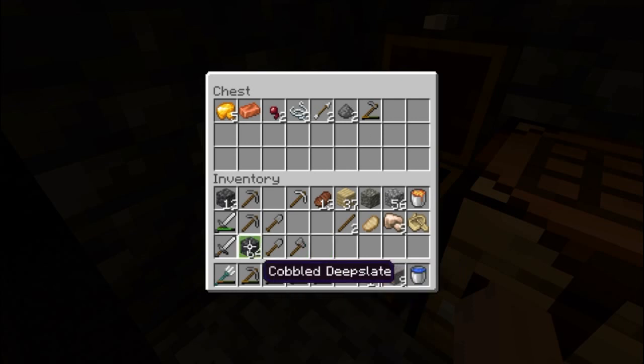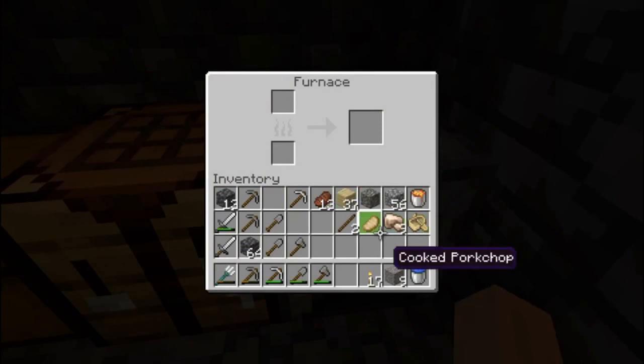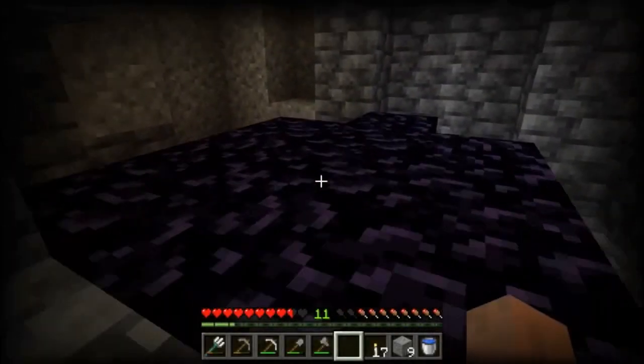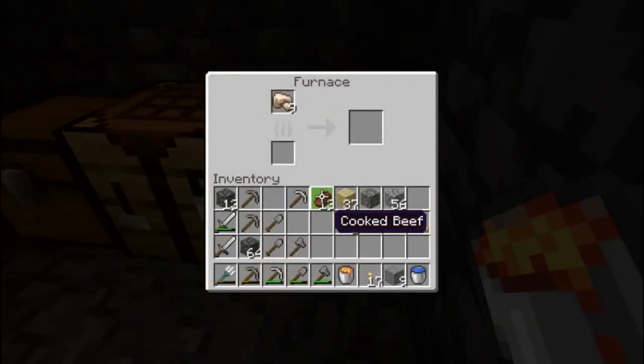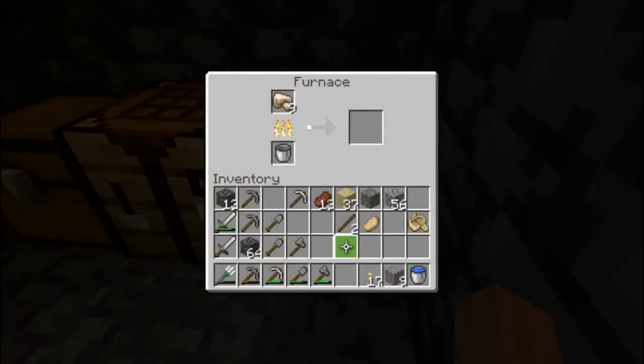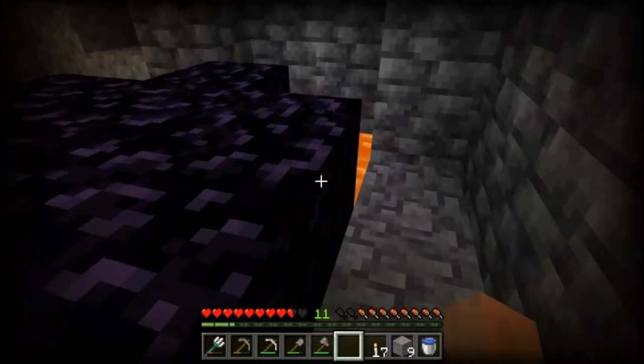Stone hoe, cobbled deep slate, and gravel. Oh, I can go in there. Can we use flint to spark this, or can we use lava? Big brain movements — hang on. Hell yeah, now you're cooking with gas!